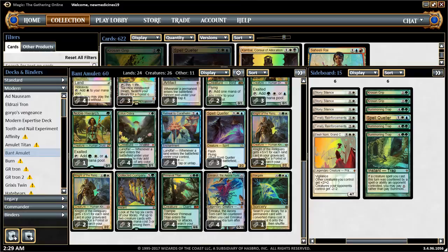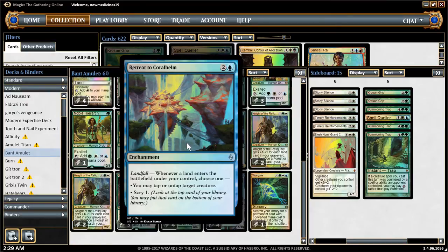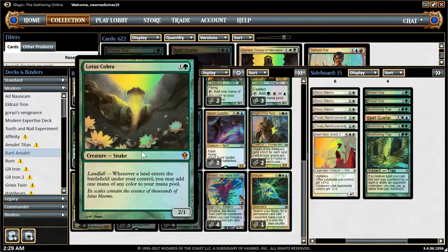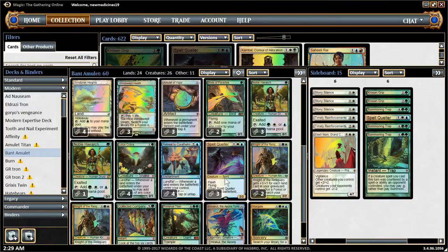Basically, that's what the mainboard is like. Like I said, the combo mainly relies on Retreat to Coralhelm to make tons of mana, tons of triggers for the Knight for it to grow even bigger, get more lands, trigger it with Lotus Cobra, produce a lot more mana, and then you can hard cast whatever you want.